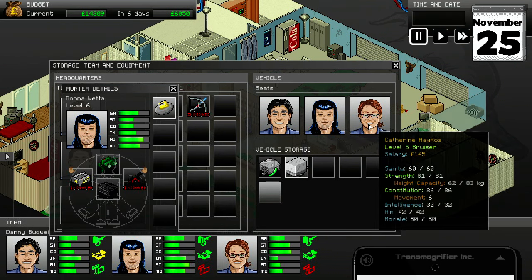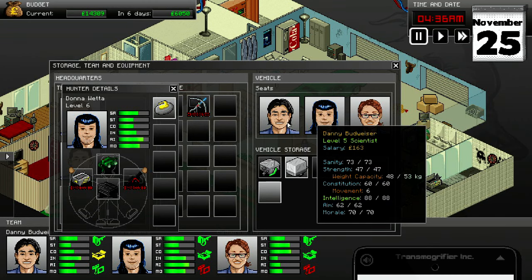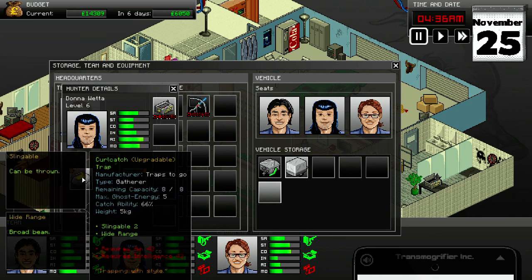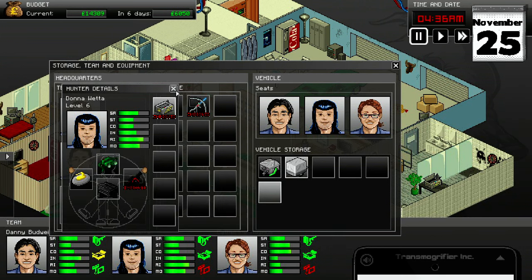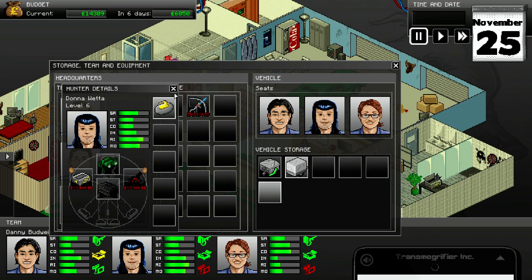It needs 55 intelligence. Unfortunately, Catherine the Bruiser is not very smart. We're going to have her switch which one she's holding, because she's more likely to throw something than put down a pain one. I should remember to put that pain one down though, because that one's pretty good.